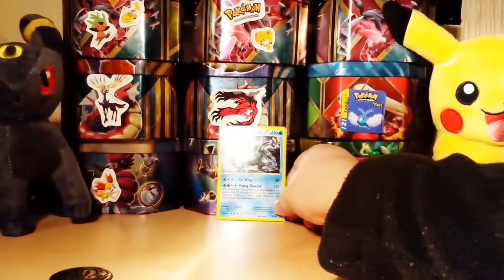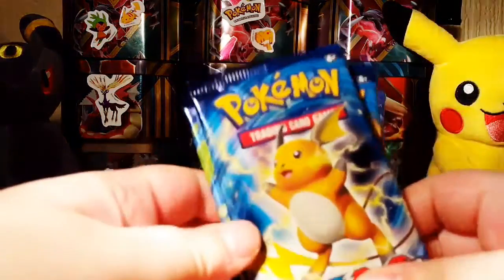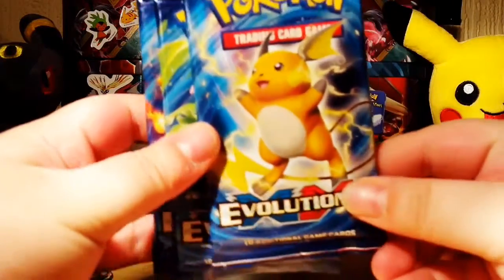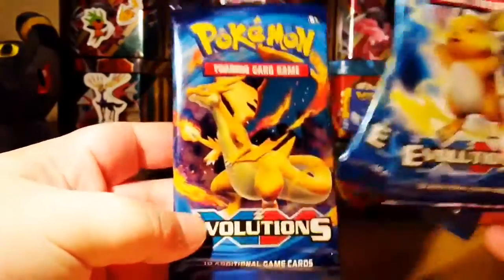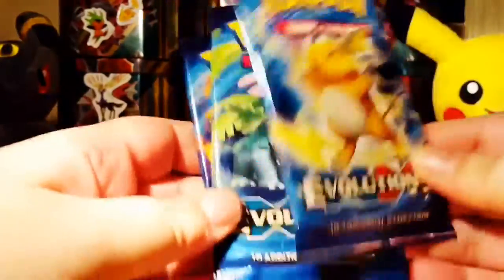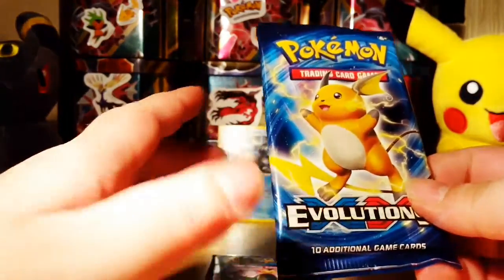In the back we've also got three Evolutions booster packs: we have the Raichu, the Venusaur, and the Charizard. We're just going to get into these — hopefully we have better pulls than we've had recently.